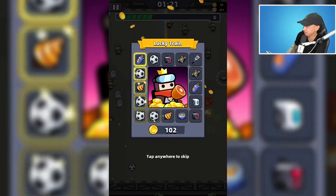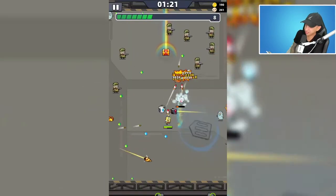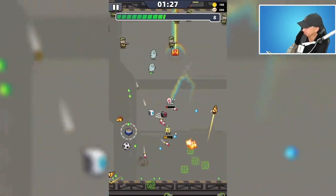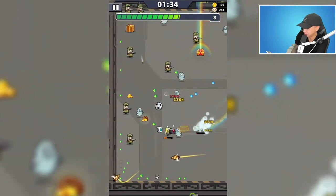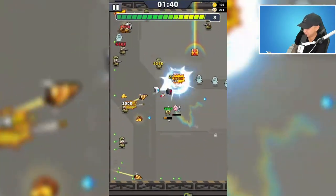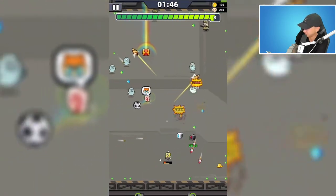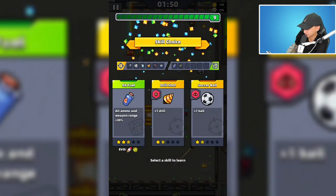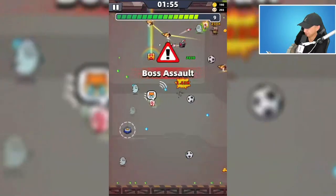I just got a six-star worm yesterday, I'll make a video about that later. I've barely slept - three hours in two days, one hour last night. All these events are killing me. The spatula is powered by energy. We're getting swarmed by this boss - I'm level 60 and Gary is dead.